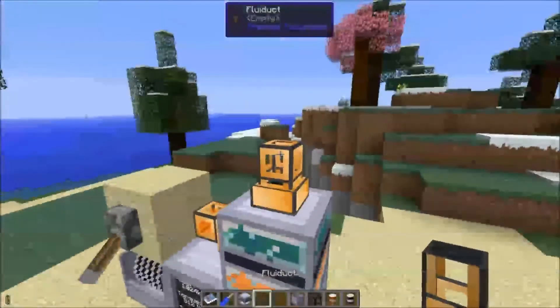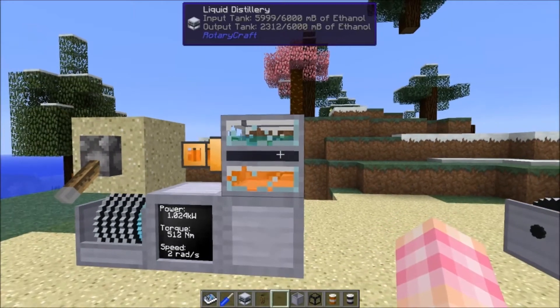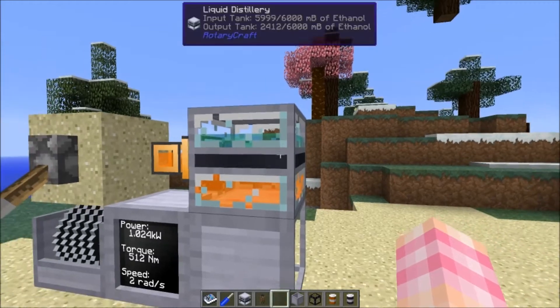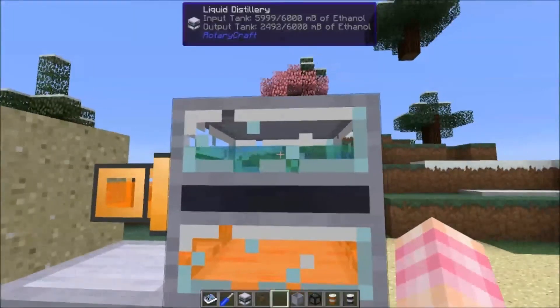I guess we could use fluid ducts — I feel like fuel lines should work, but anyway, as you can see this produces liquid ethanol. You can run it through the fluid crystallizer as of version 25 to turn that into ethanol crystals.